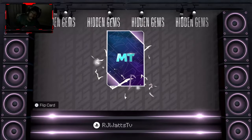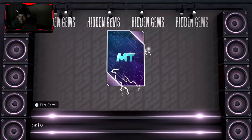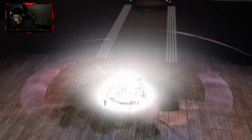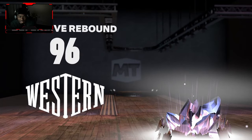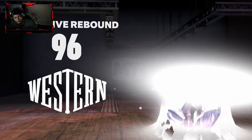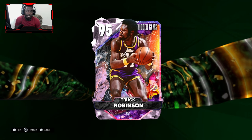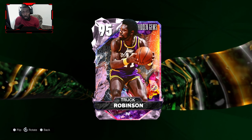I ain't about to wait that long — he's gonna miss out. Got a pink diamond, of course. Fresh off the lot. 96 defensive rebound. Gotta be somebody in the paint. Who the fuck is Chuck Robinson? We pulled our pink diamond hidden gem with locking in a set with Bron, Westbrook, and Wilt Chamberlain.